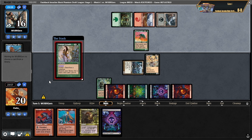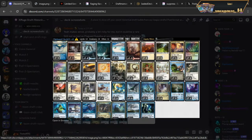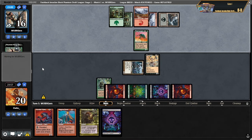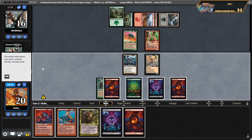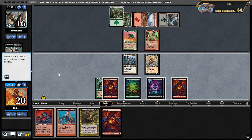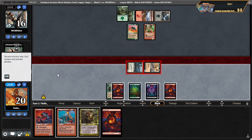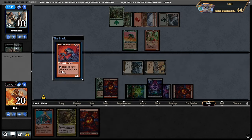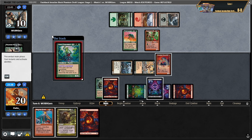We're in pretty good shape here — we have six power on board, a hooded kavu, and we get to hold up a consume strength. The sequencing stuff is really fun and interesting. One of the things — I don't know if you got to see my deck at all yesterday — azorius chancery ended up being like one of the best cards in my deck, which was kind of crazy. If they double block, we pump the unblocked one and shrink one of their guys. This game's kind of over.